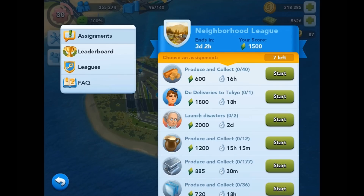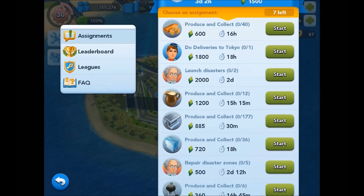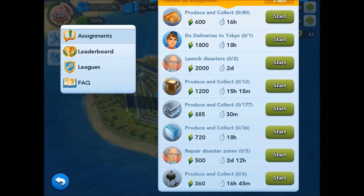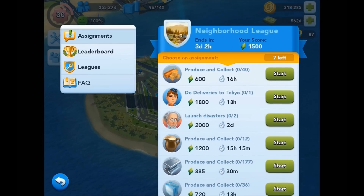Each contest runs for five days, from Wednesday to Sunday, and you can complete a maximum of nine assignments each week. If you scroll down, you can select any one of the assignments in the list to do at a time, and at the top you can see I have seven left that I could attempt this week.